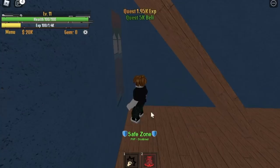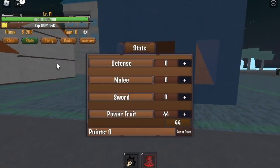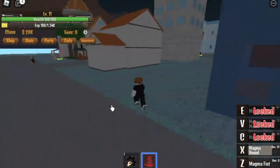Server hop. I'm doing this in a public server. And at level 11, you can now unlock your 2nd skill, which is the Magma Hound. So now off to the Quest Giver — level 10. There you go, that's the Magma Hound.